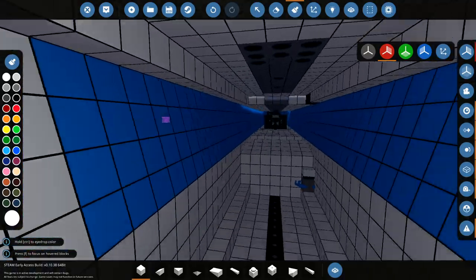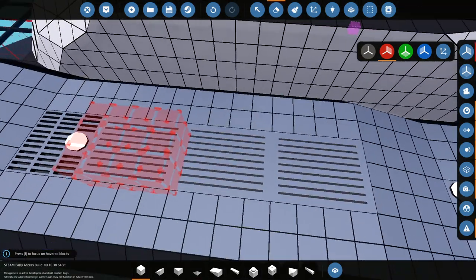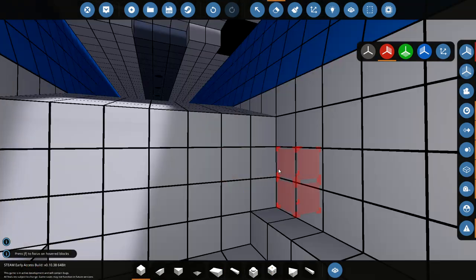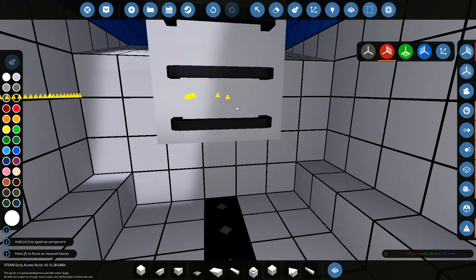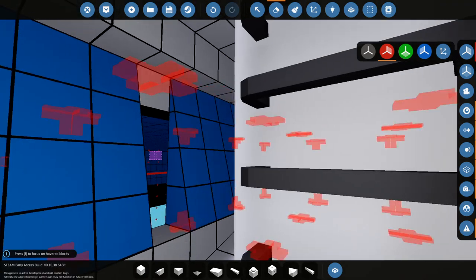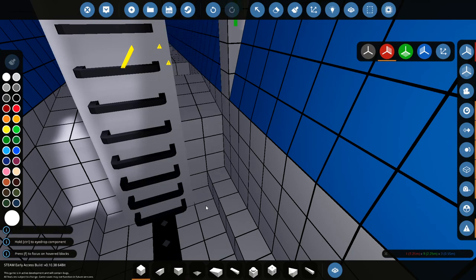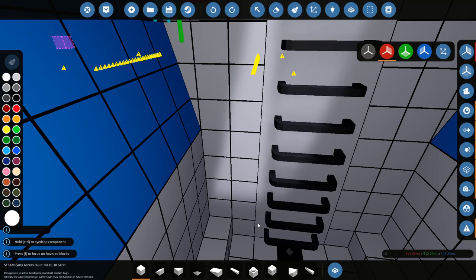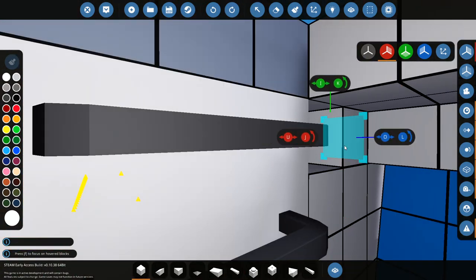We do actually need a way to get in here. I'm thinking we'll use a ladder and we'll have the way in just be somewhere up here - right there, that'll be fine. Delete that piece, grab ourselves a ladder, put it right there and drag down. Oh, that's actually awesome, it fits perfectly fine. Delete that piece and also delete that piece. We want to put these in - we'll have a wall right there, and a wall right there as well. Awesome, yeah that's not bad at all. Bosh and bosh.